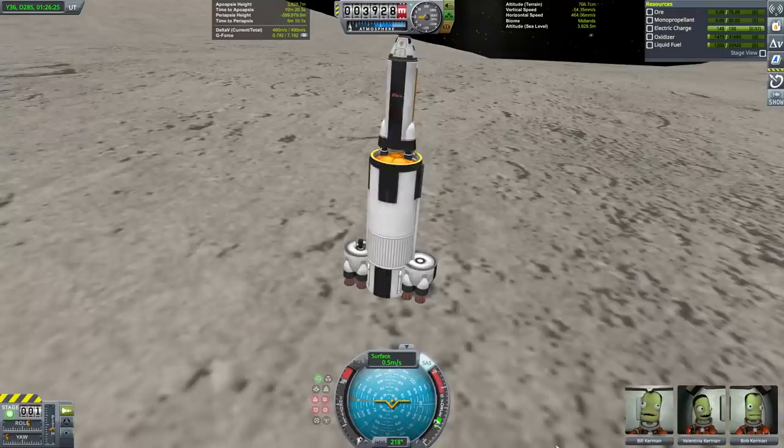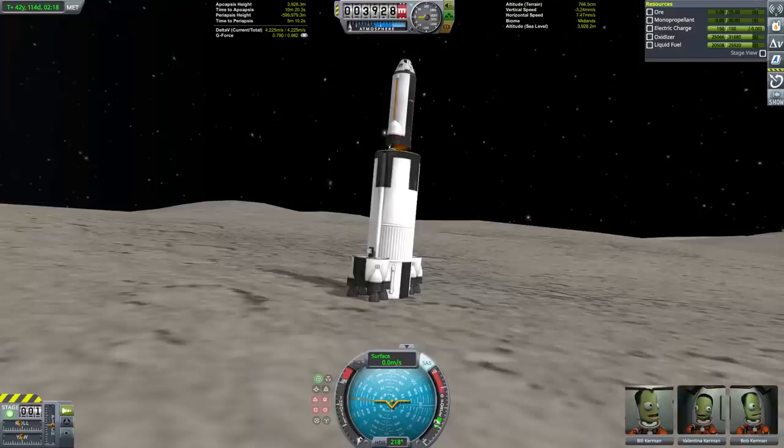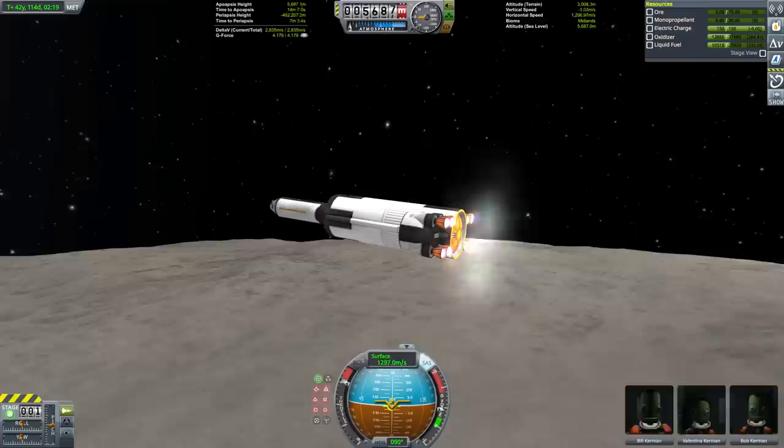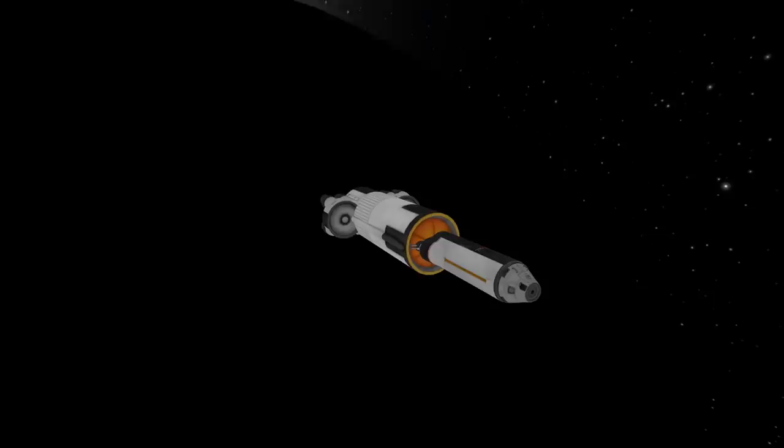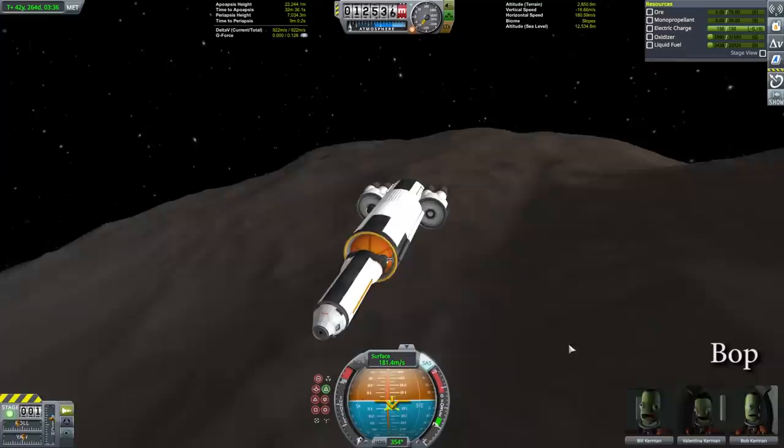Now that we've landed on Tylo, every other planet and moon we need to get to is going to be fairly non-critical. The one big exception is EVE, which is going to dwarf the challenge of everything else in this mission. I'm going to move quickly through the six landings between Tylo and EVE and talk about the keystone challenge that EVE represents.